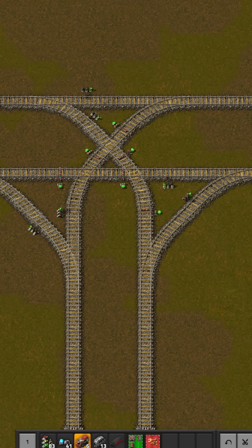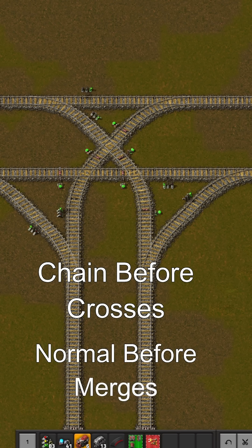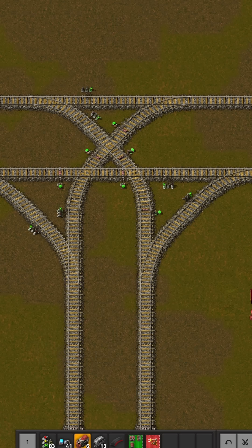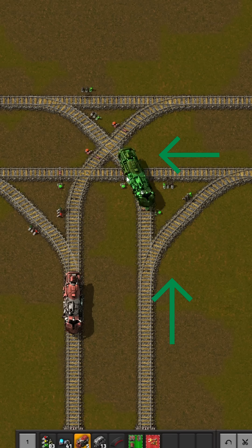An easy rule to remember is: chain signals before crossings and normal signals before merges. This prevents blockage and allows trains to move in multiple directions through the junction at the same time — having a train here blocks traffic going this way, but allows trains to still move through the other directions.